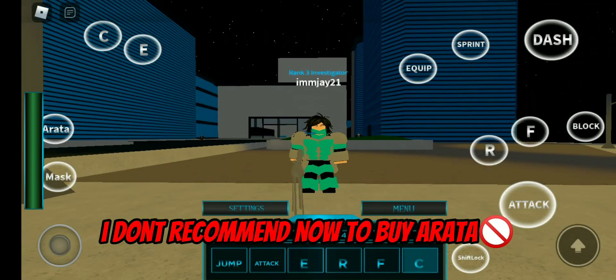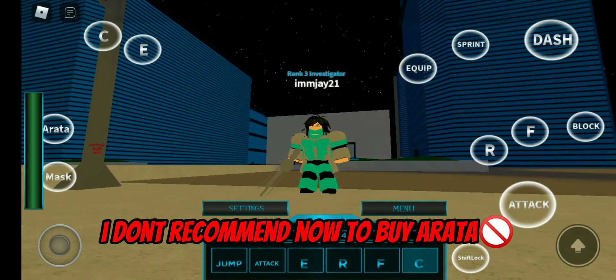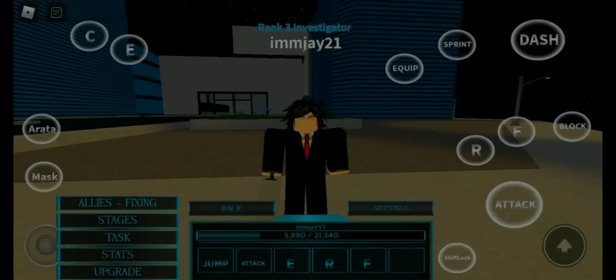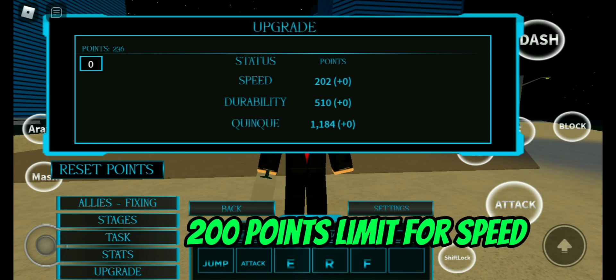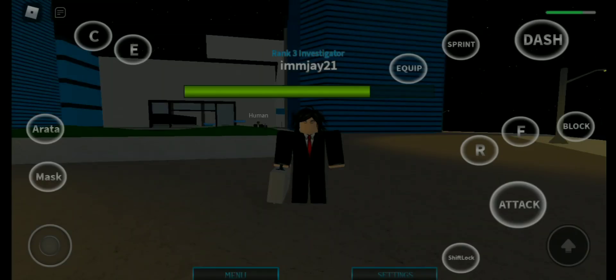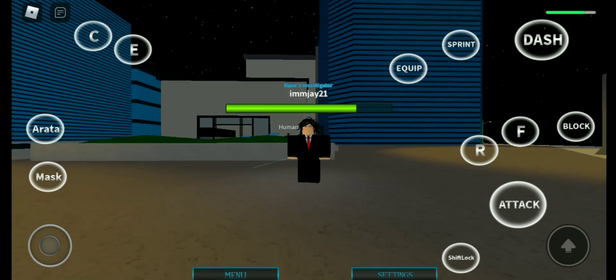For arata, I don't recommend using two aratas because they can decrease your health by a high percentage when you get hit by bosses. Also, the speed limit is 200 points. I suggest putting your points first into damage, second into health, and third into speed. After you reach max level, you can buy and try the old quink.